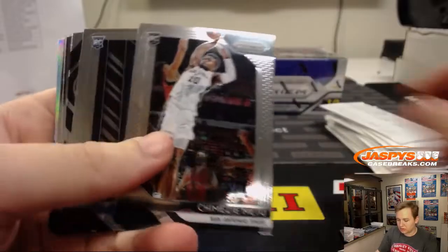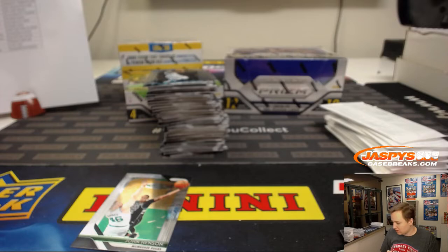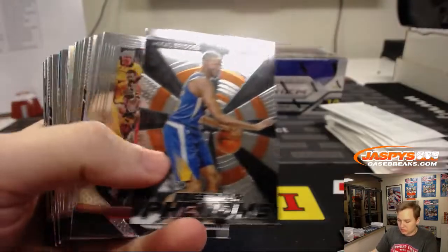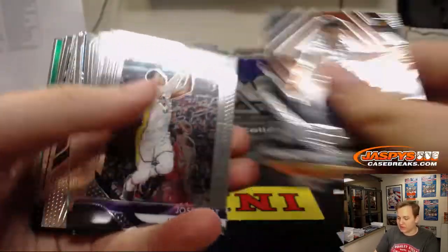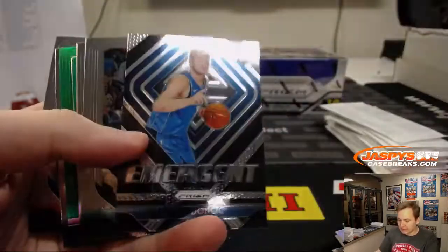Trey Young rookie for the Hawks. Enos Kanter. Ayton Silver. Nice — Emerging Ayton Silver, going on to the Suns — Rick. Nice start. Harrison Barnes. Prism does have a little more resale value, especially for the Silver Rookies. But Optic sells pretty well too. It started off kind of slow the first year they did it, but now it's a pretty nice one.